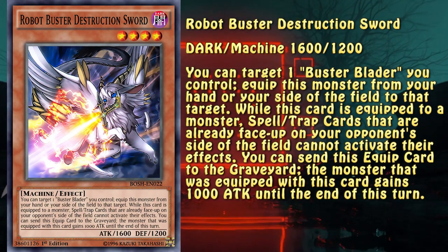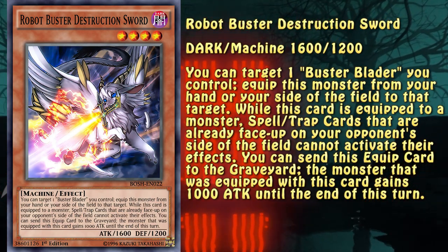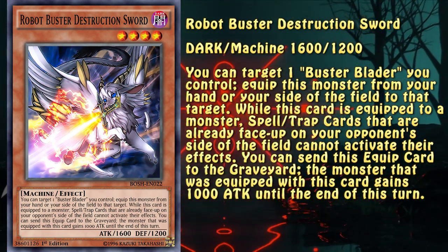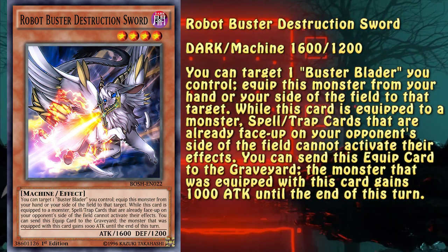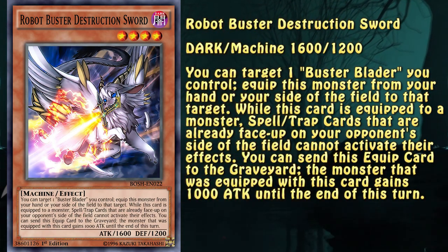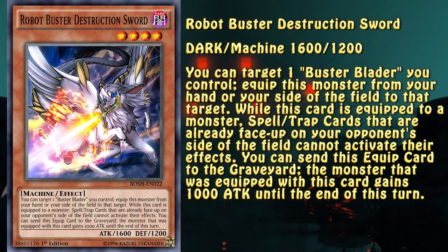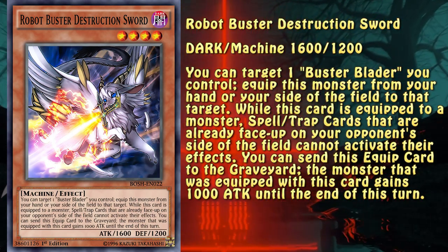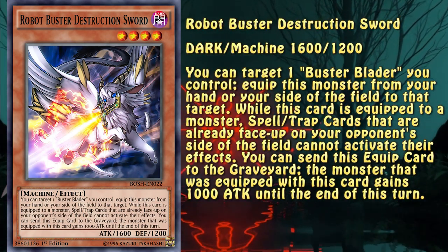First is Robot Buster Destruction Sword — Dragon Buster's older brother. This fella is, in my extremely biased opinion, one of the better targets for Union Carrier at least currently. Why would that be? It prevents activation of spells and trap effects. The downside is that those cards have to be already face up on the field — like a continuous trap. The thing I think is most valuable when it comes to it is typing. It's a machine, meaning there's no need to play any specific monsters or a specific deck since Union Carrier is a valid target. Robot Buster's usage is extremely format-dependent but for now I think it might find its place somewhere.